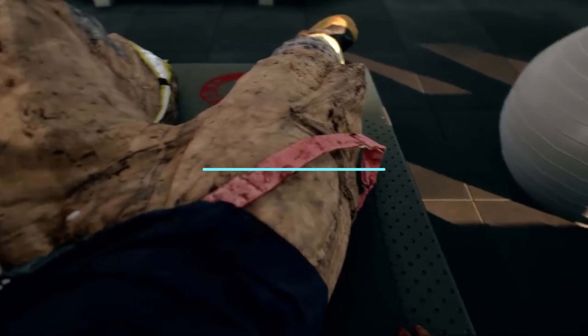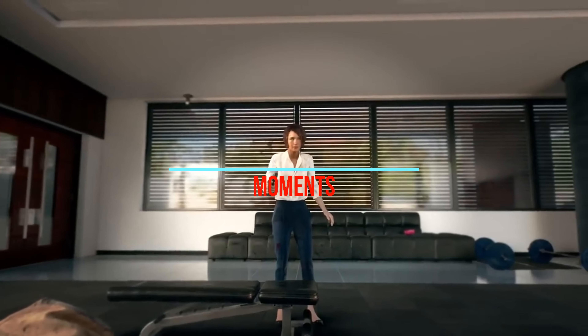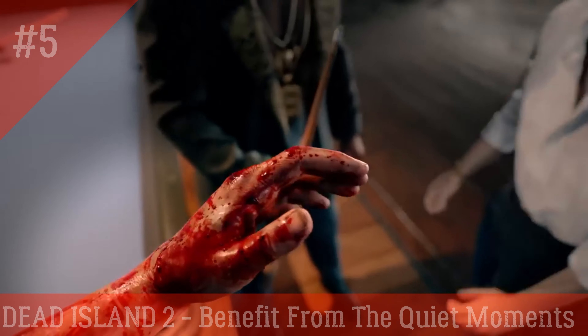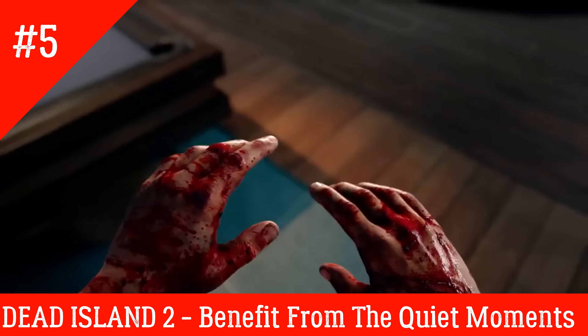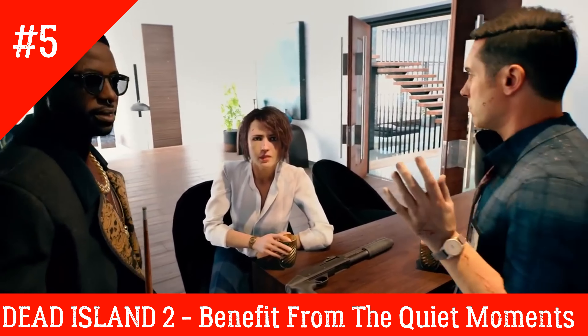Tip 5: Benefit from the quiet moments. One of Dead Island 2's favorite gimmicks is to drop you into a quiet, bleak setting. Typically, this results in a direct path to an objective marker and a subsequent influx of zombies ready to rip your face off.